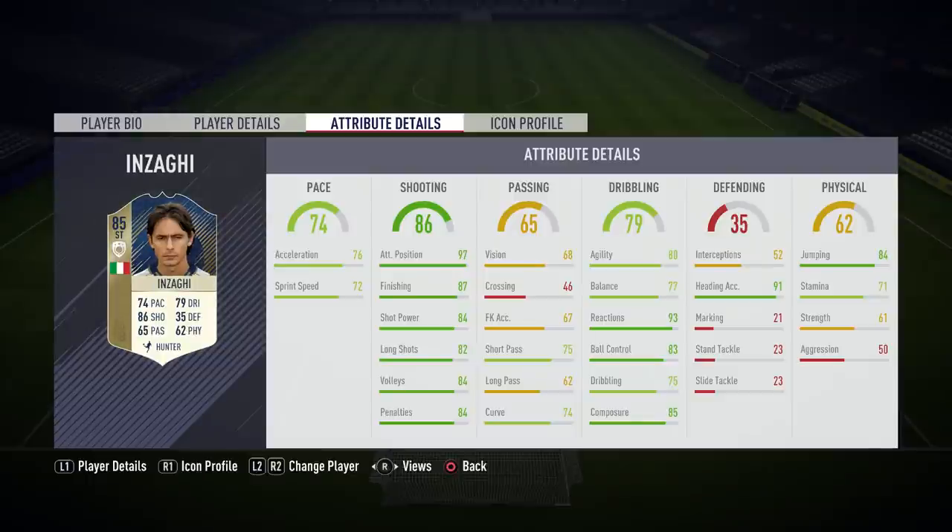75 short passing, 74 curve — I guess the best that I've had. 93 reactions — I didn't even know he had that, but that's absolutely class. 83 ball control, 85 composure. Something that he does have in game is dribbling. 91 heading accuracy — that is brilliant. 84 jumping, but something that brings down his physical quite a bit is his stamina and strength, though those are two things you don't even really notice in game.